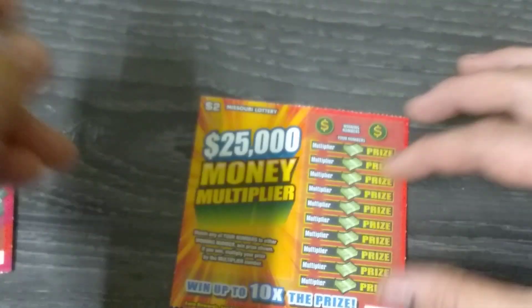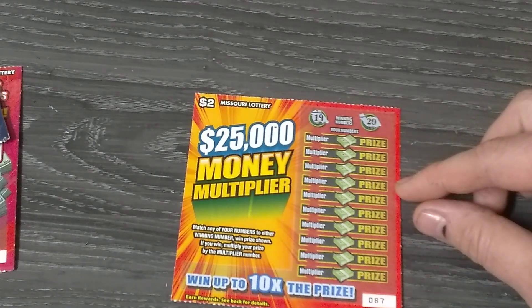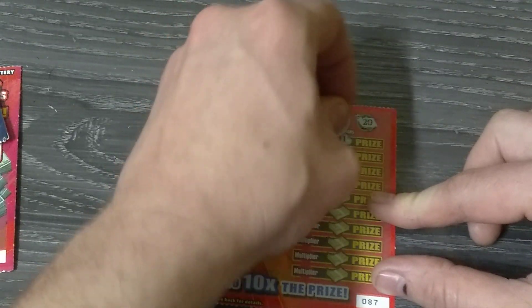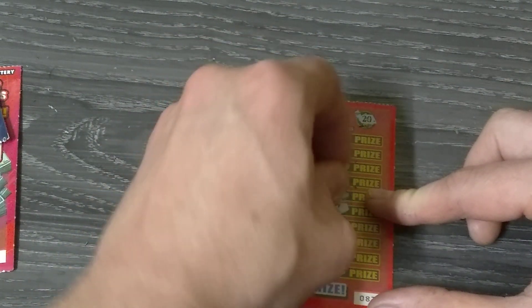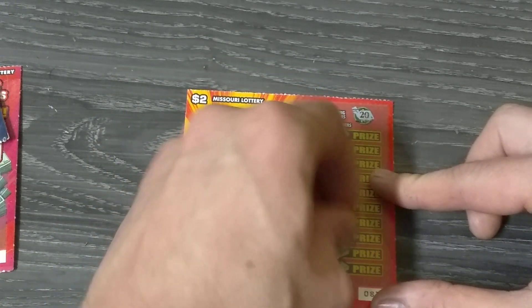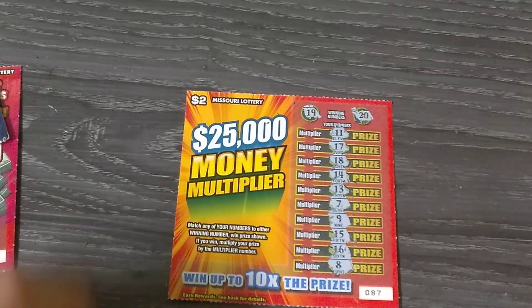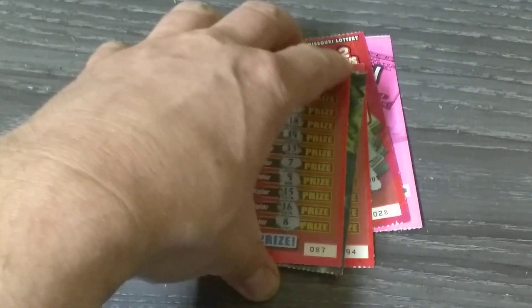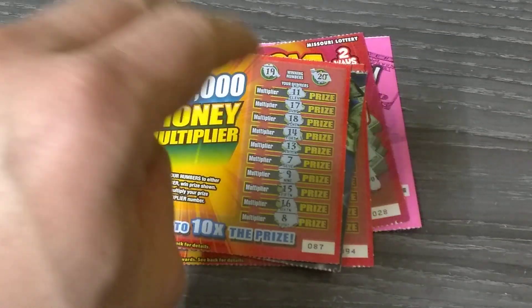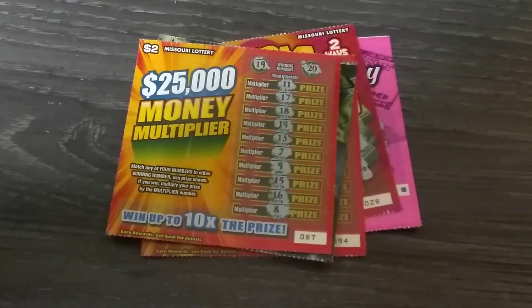Here's our last chance at finding a win this session. Ticket number 87, same game as before — no fancy symbols, just match the numbers, and if you match you can multiply by the multiplier. We've got 19 and 20. One off. We blanked on five in a row again. The last two years it's been terrible — I can't find any wins. If you're new to the channel, hit that subscribe button, and I'll be back later.